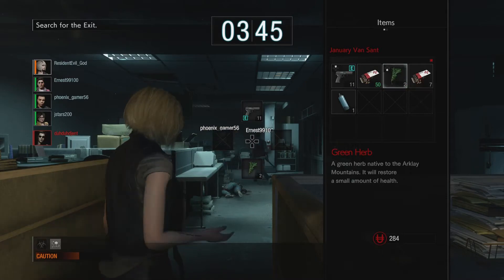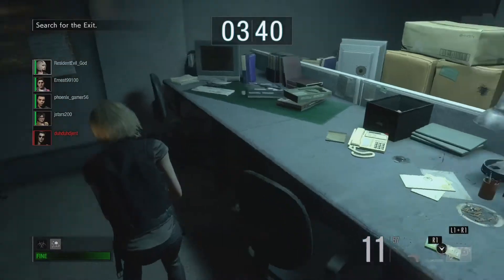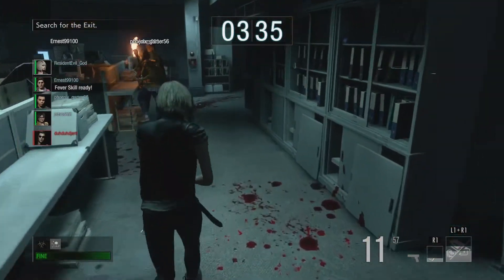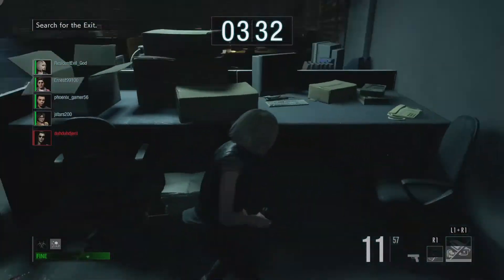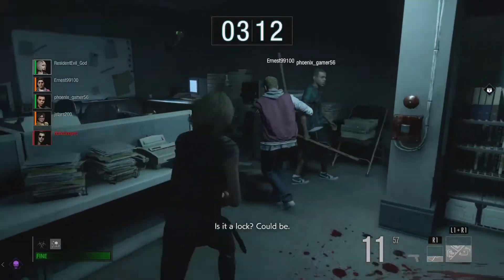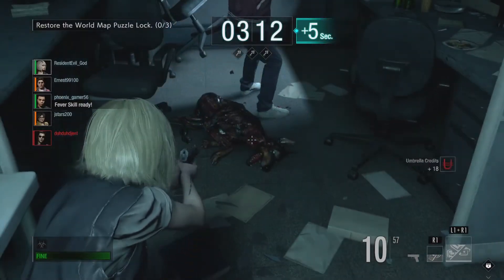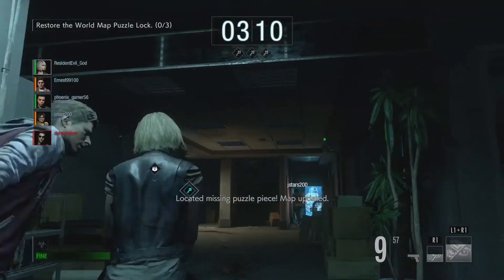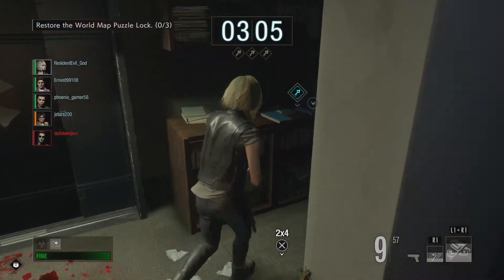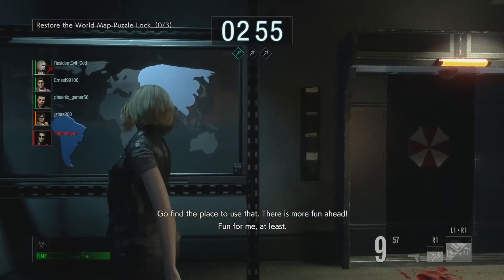Umbrella Credits are the things you use to buy stuff. You find them around the map. From what I understand, you don't actually purchase them with real money. I know that's one thing a lot of people were worried about before the game came out — that people would have to buy these credits with real money. But that's not the case. So what kind of puzzle do we got here? Let's grab one of these. World map — okay, so I got Africa. We'll put Africa in here. Now there's supposed to be two more.